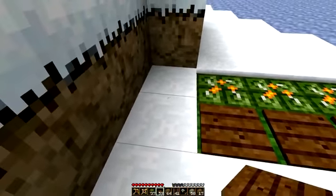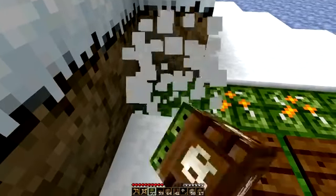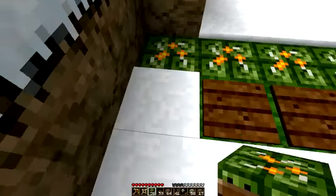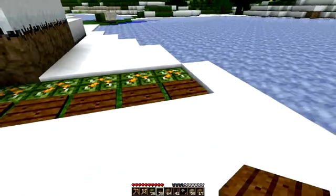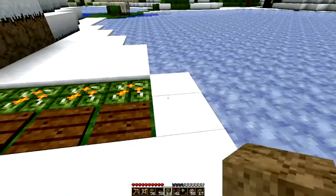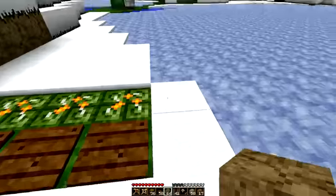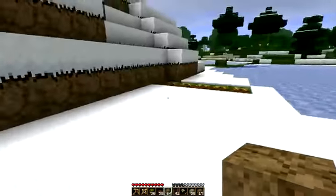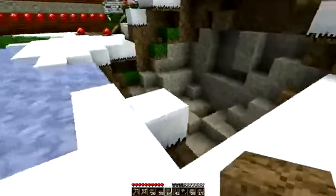Basically you can just put a little perimeter around your house. I wish TNT was less powerful — that's what it did. Pretty beast.